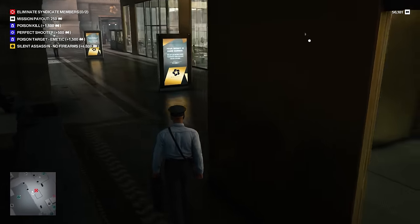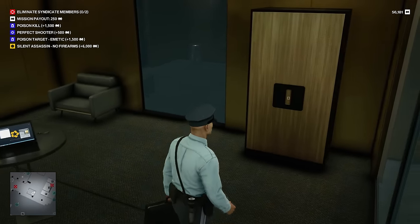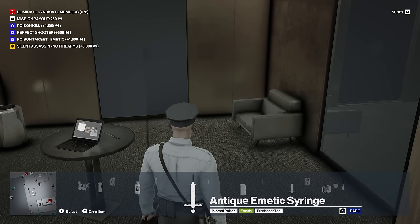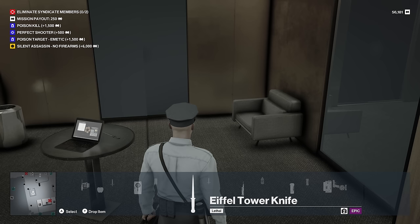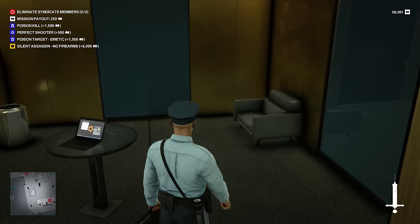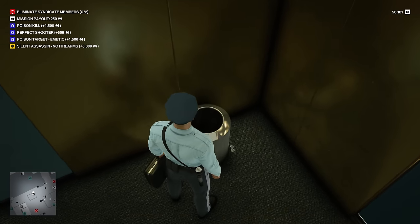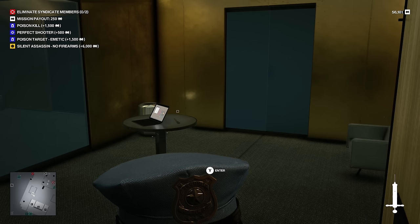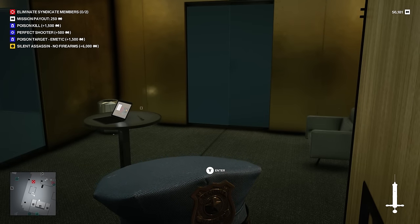Okay, this is perfect. I'm glad she takes one hit of the cigarette. Is this trespassing? No, it's not. She stands right there too, so I don't think it'll matter. I need to emetic her, but then I can just immediately kill her. I can't use a firearm, but I could just hit her and snap her neck. Or I could use the Eiffel Tower knife. Wait — no, I can hide the body. I almost forgot the syringe. So let's hide this really quick.